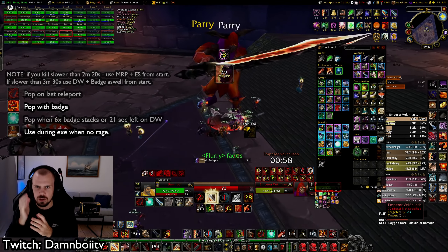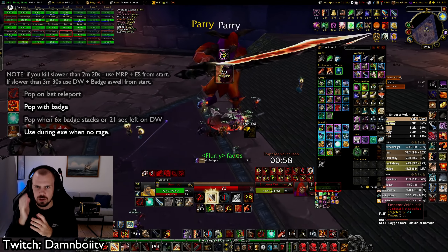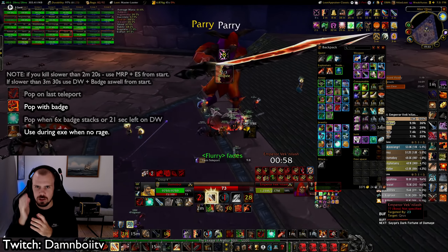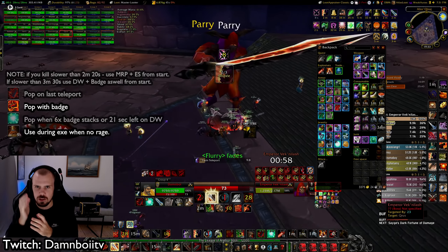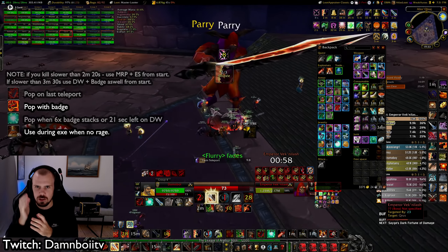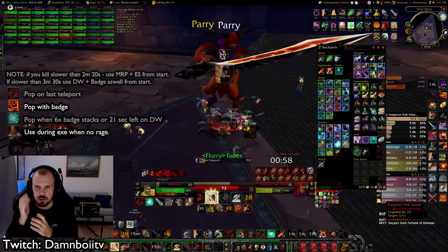Twin Emperors is a bit trickier. If you kill slower than 2 minutes 20 seconds, you can pop Mighty Rage plus Earth Strike from the start. If slower than 3 minutes 30 seconds, use Death Wish plus Badge from the start too — doing so lets you use them again at the end of the fight for more damage. Whether you kill faster than those thresholds, you'll still use cooldowns at the end anyway. What I do: when he teleports I go to him early, pop Badge and Death Wish together, then Earth Strike at six Badge stacks or 21 seconds left on Death Wish. Use Mighty Rage during execute phase after a big execute drains your rage, then pop it again.